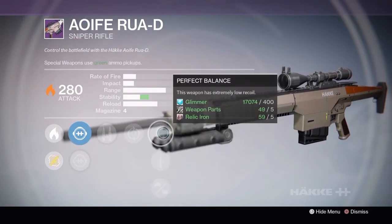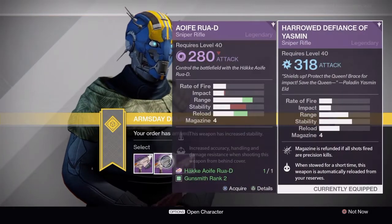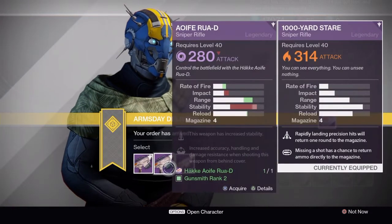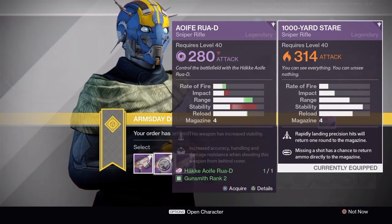As far as the stats go, they aren't that great. Let me compare this to one of my personal favorite sniper rifles in the game. The Rua D has a slightly faster fire rate and a little more range, but less impact and a lot less stability. It definitely doesn't beat the Thousand Yards unless you want a slightly faster fire rate. I prefer the impact because you can one-shot guys when they get rezzed, so that's what I'd go for.